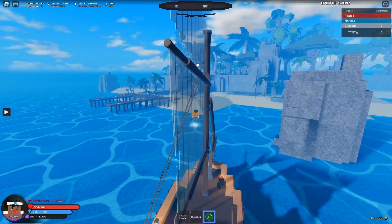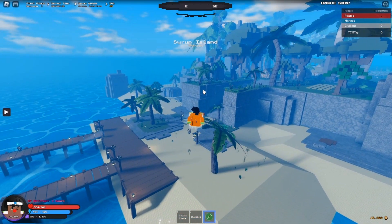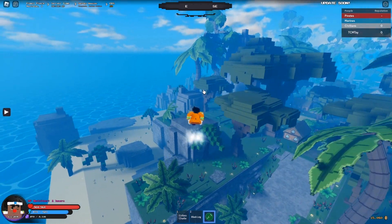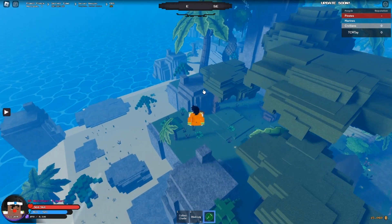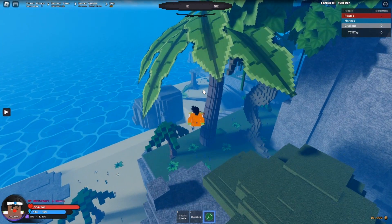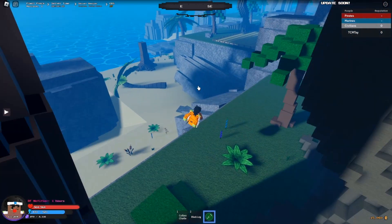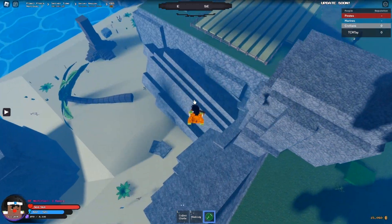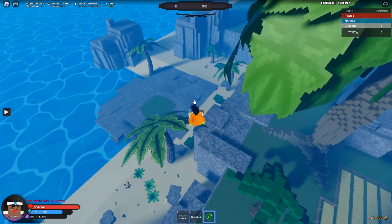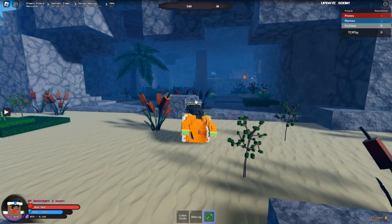Alright, now I'm going to show you where it is. Here's the docks, and you just want to come over here to the left where you see all this broken down rubble — rocks, whatever you want to call it. And there should be a cave right over here.